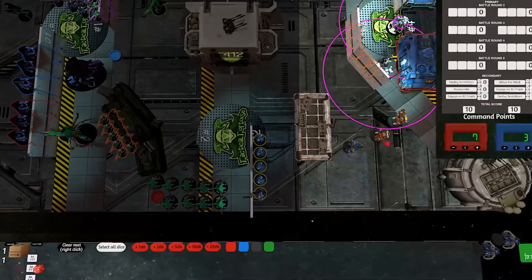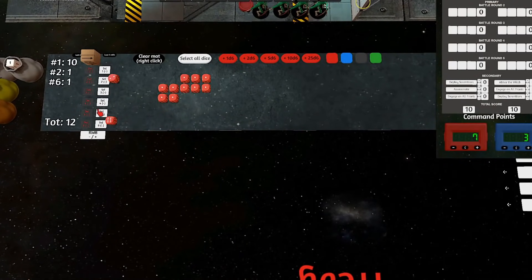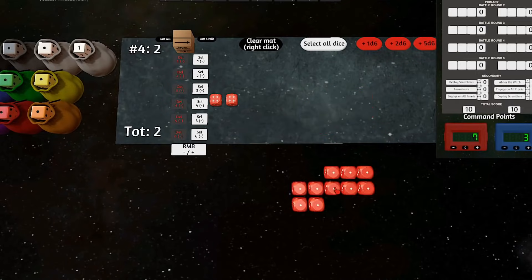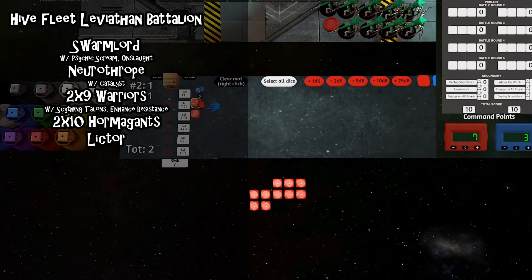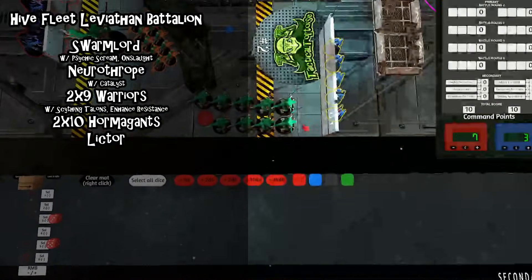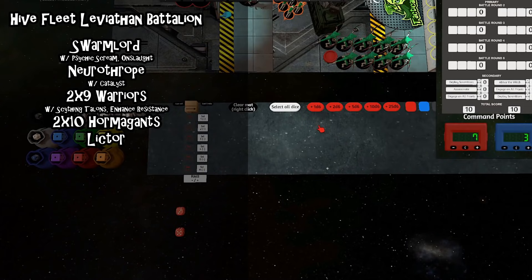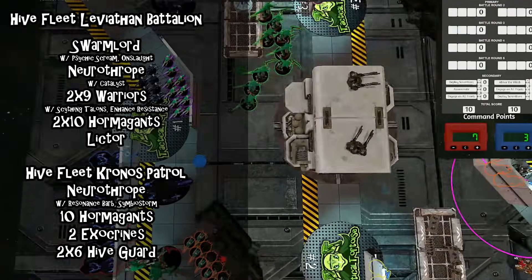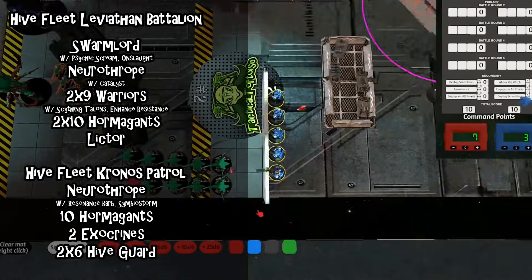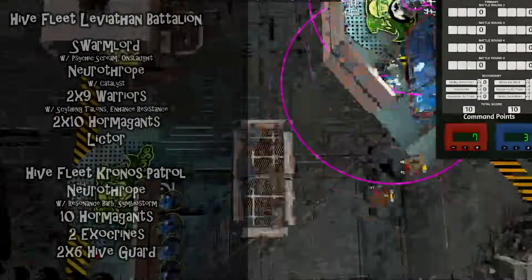The specific list I'm currently playing starts with a Leviathan Battalion bringing Swarmlord with Psychic Scream and Onslaught, a Neurothrope with Catalyst, two units of nine Warriors equipped with Scything Talons and Enhanced Resistance, two units of ten Hormagants, and one Lictor. That's followed by a Chronos Patrol led by a Neurothrope with Resonance Barb, ten more Hormagants, two Exocrines, and two units of six Hiveguard with Impaler Cannons. The list plays very straightforwardly — it castles the Hiveguard behind line-of-sight blocking terrain and uses the rest of the army to protect them.